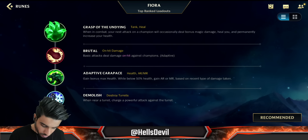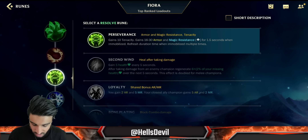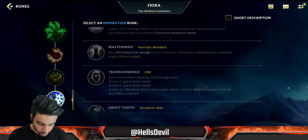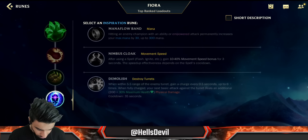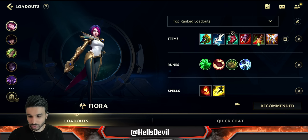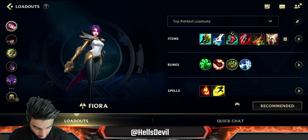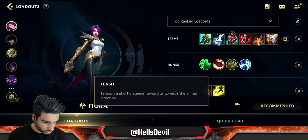Adaptive Carapace can also be good against heavy AD compositions. For the fourth rune I still go Demolish. I see a lot of people go Transcendence with this build to reduce cooldown further, but I still go Demolish because it's just such a good rune for taking turrets - it's way too good to pass up. You're missing out on so much gold if you don't go Demolish. For summoner spells, go Ignite and Flash.